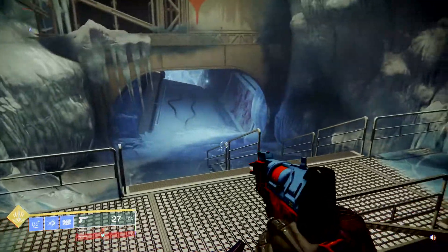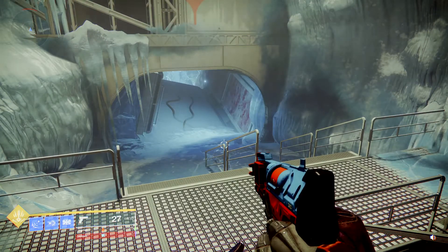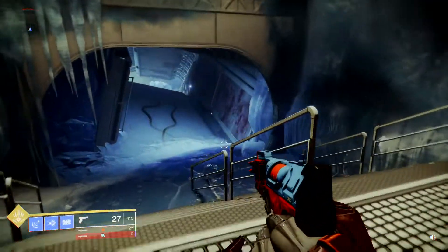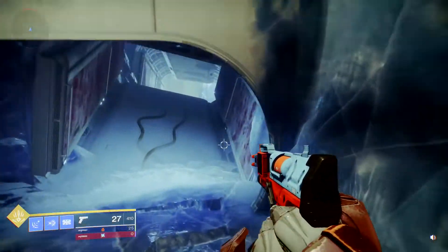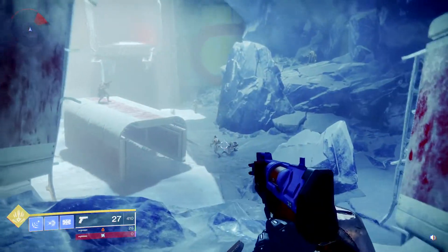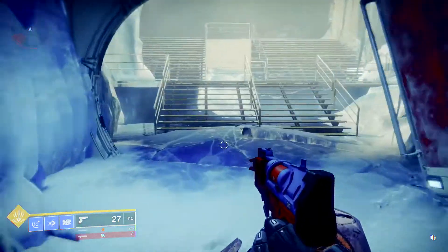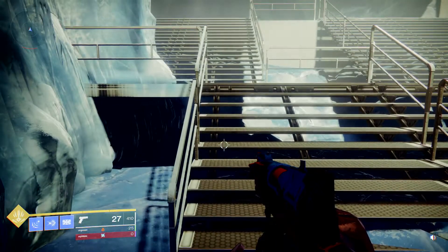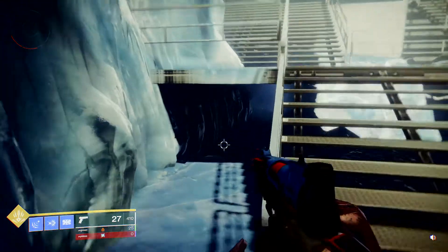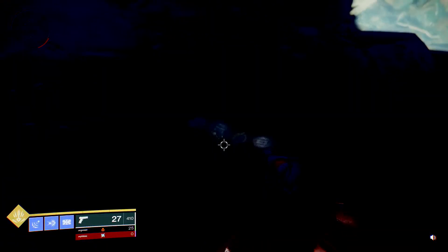I found something a little bit odd in bunker E15, the Lost Sector here on Europa. Just to give you an idea where I'm at, it's right before you get down to the first enemies in the bunker. I was looking for the dead exo — I didn't actually find exactly where it's at, but I saw a picture that it's under some stairs, so I just happened to look under these stairs here.